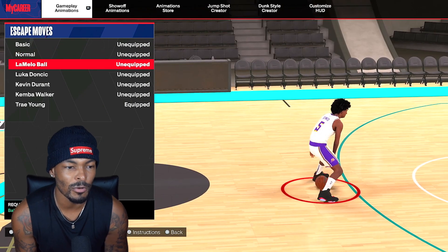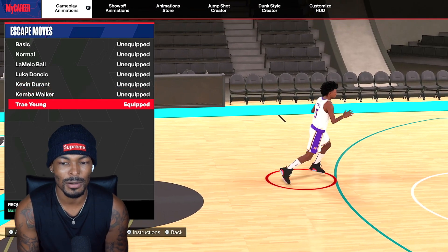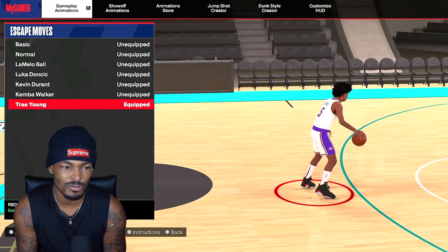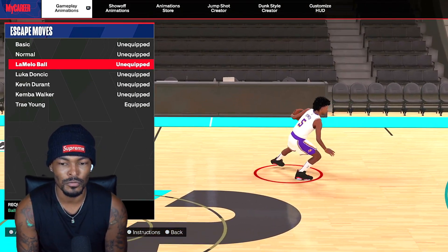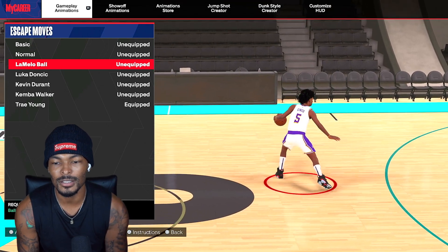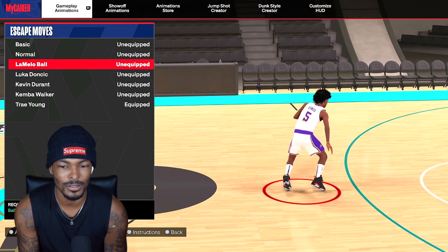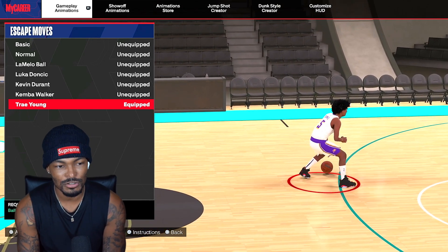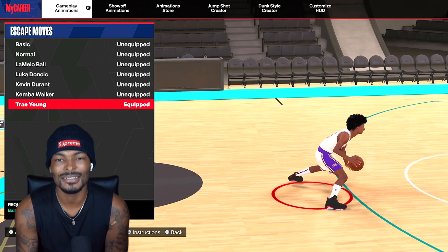Now for the escape — I went through a good amount of escape packages: LaMelo, Luka, KD, Kemba, but I'm obviously using the Trae Young right now for crab purposes. When I get in front of my defender, I try to keep him crabbed with the Trae Young. But the LaMelo Ball creates space on the escape — he does a little slight in-and-out cross, gets that space right there. So LaMelo would be good, but I just know that the Trae Young goes in and fits perfectly. Don't be surprised if I change this up in the future.